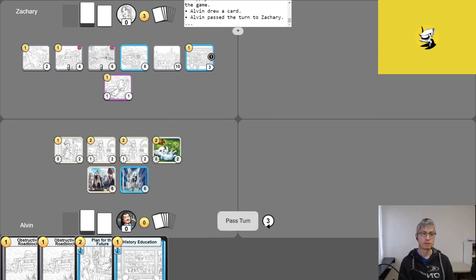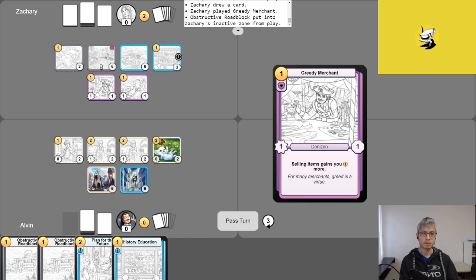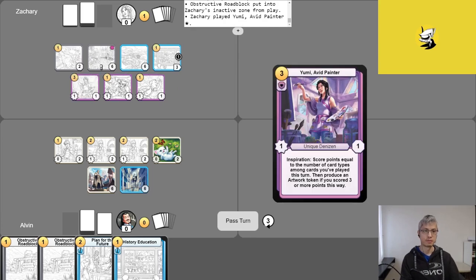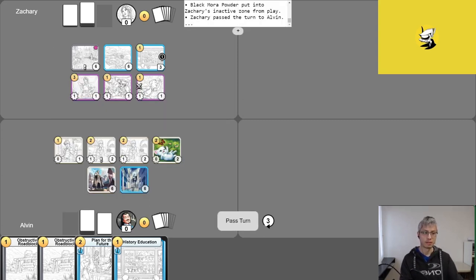Zach adds a counter to History Education and uses it right away, takes his free draw, abandons Colneia to draw a card, plays Greedy Merchant, and sells Obstructive Roadblock since there's no good target anymore. He plays Yumi. Zach has Obnoxious Name Caller attack into Toll Collector, making it hostile — noting Obnoxious Name Caller is 'not a fan of the IRS.' He uses his last gold to put Black Mora Powder onto one of Alvin's Royal Treasurers, then passes. Yumi didn't get quite enough Inspiration that turn.